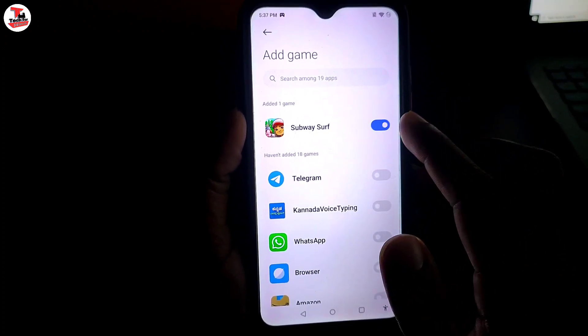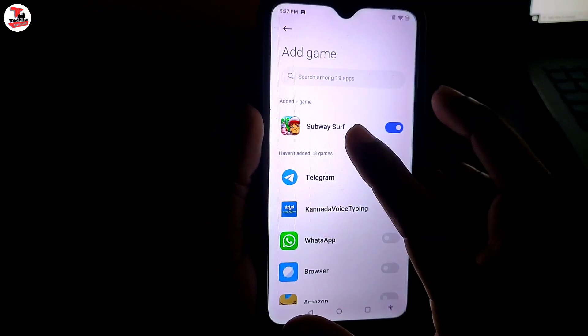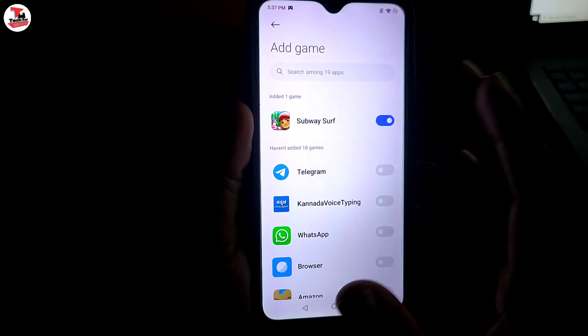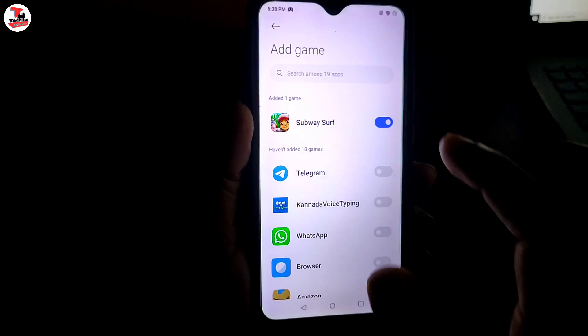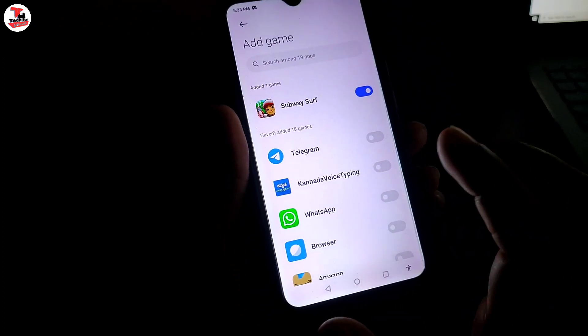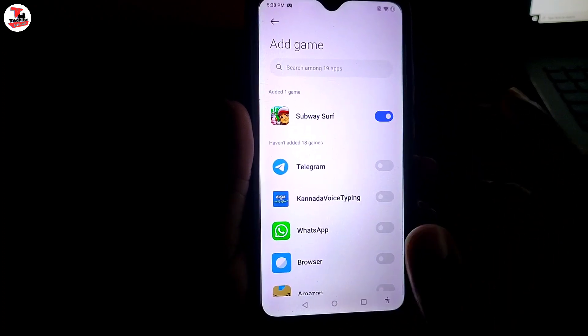This game will be added to the turbo game mode. If you want to add RAM, the game will release the RAM — free it up. If you want to release the RAM for a particular app, the RAM will be freed. This will also be able to release the RAM.